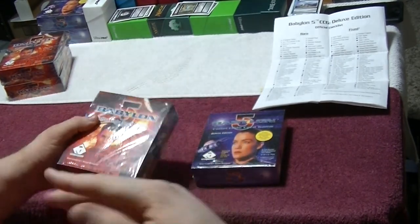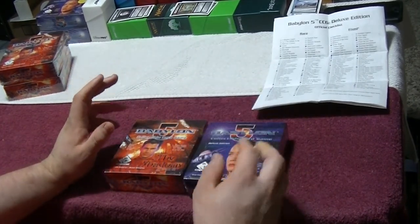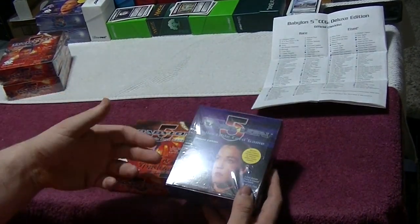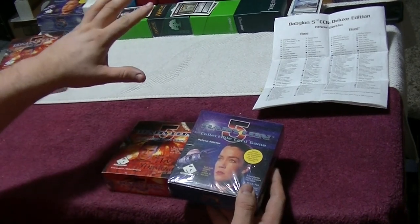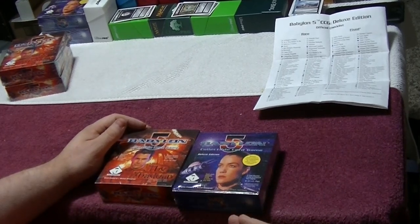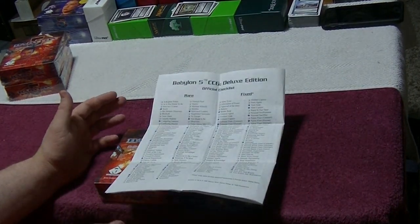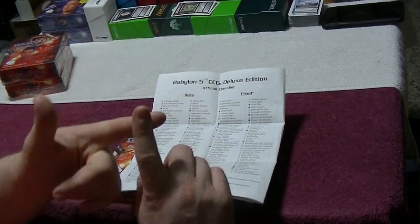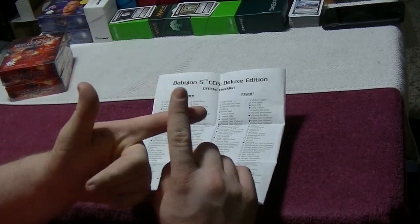This is the second set. After that, they had a re-release where they re-released all the cards, and the fixed cards are the ones that were in the starter sets. So every pack in here had commons, uncommons, one rare, and a fixed card from the actual starter sets of the premiere set. I have one box of the premiere set coming for the humans — and that's what I learned. You have your race cards: humans, Narns, Minbari, and Centauri.